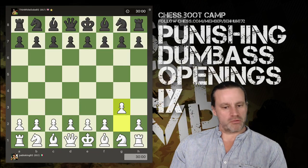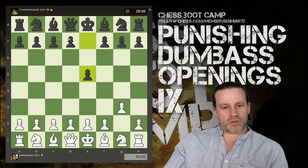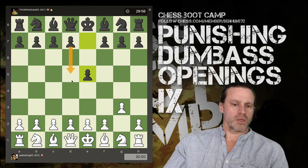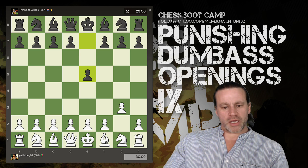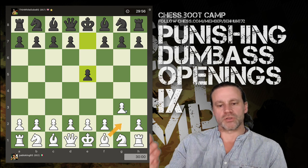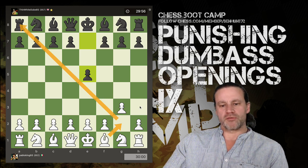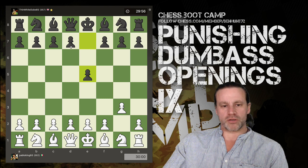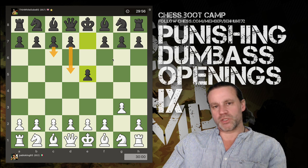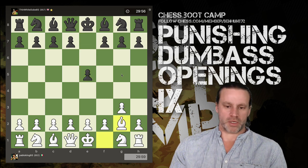So white opens with G3 - nothing wrong there - and now we have E5. With the Masters, D5 was the most common response. The idea is that your opponent has just signalled they're going to Fianchetto the Bishop, so the Bishop is going to have influence on this long light-squared diagonal. Therefore it kind of makes sense to play D5, C6, like we just saw in the Masters database.